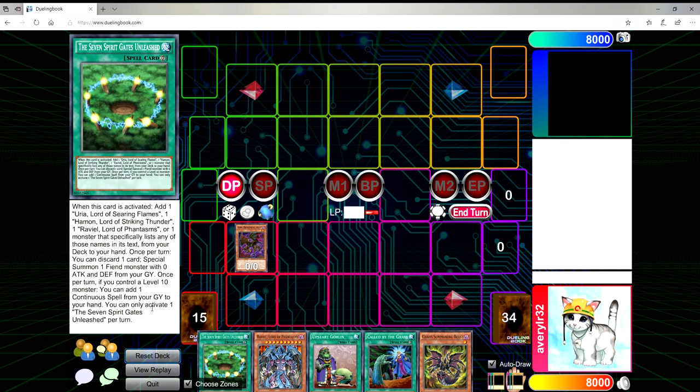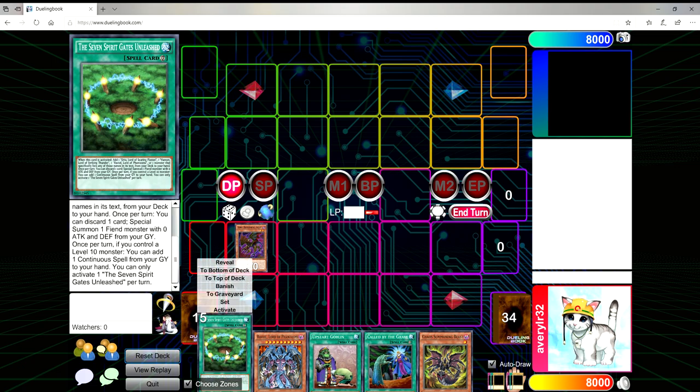Here is your 75% of the time hand. I say 75% because I took the 'meh' hands — which were mostly just opening Red-Eyes Fusion as your only play to make Dragon of Red-Eyes — and the busted hands together into one group. 75% of the time you'll get at least a playable hand. Seven Spirit Gates Unleashed when activated lets you add any Sacred Beast or a card that lists them from your deck to your hand. Once per turn you can discard a card to special summon a Fiend with zero ATK and DEF from your grave, and once per turn if you control a level 10 monster you can add a continuous spell from your grave to your hand. These effects stack, so with three Spirit Gates you can discard three cards and get out three Fiends.